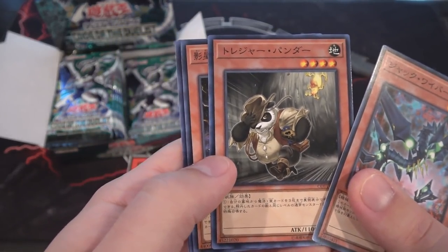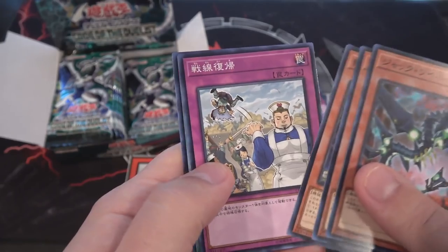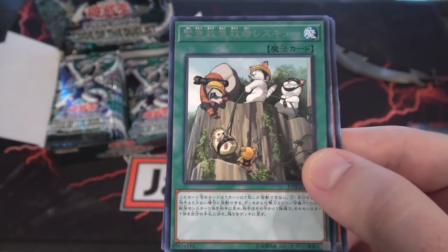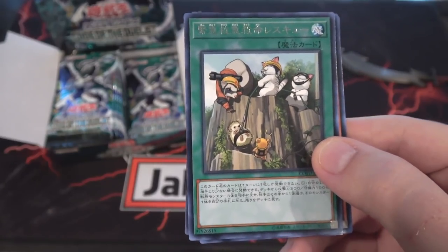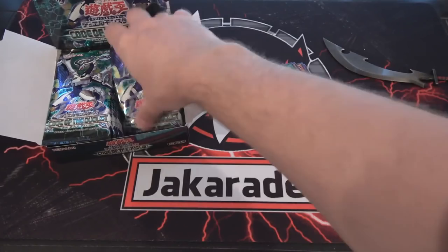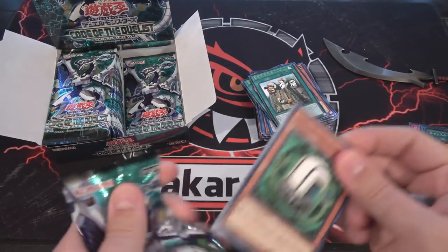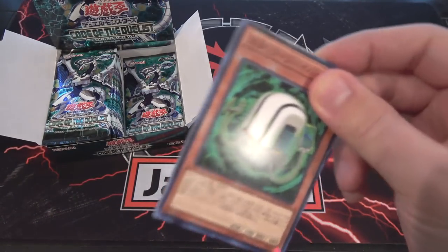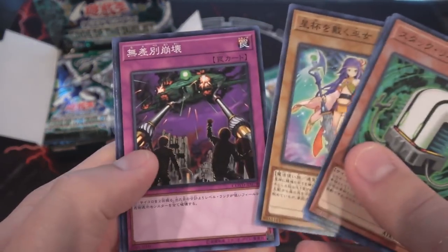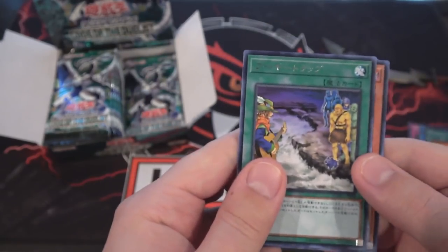I haven't seen this card yet — that looks kind of cool. Indiana Jones Panda. And then there's the rescue card for different Rescue cards like Rescue Rabbit and Cat and everything — so that's cool. I like the artwork of that one, one of the best artworks ever. I want sleeves with that artwork.